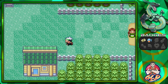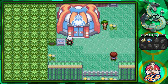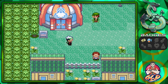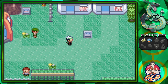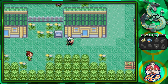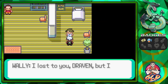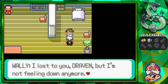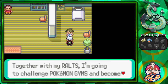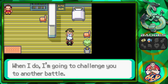Here we are in Verdanturf Town — there's a Battle Tent here we'll cover in a future episode. Wally's relatives live here — Wanda's house. Talking to Wally: 'I lost to you Draven, but I'm not feeling down anymore — I have a new purpose. Together with my Ralts I'm going to challenge Pokemon Gyms and become a great trainer. When I'm stronger than you I'll challenge you to another battle.'